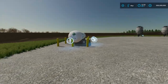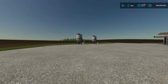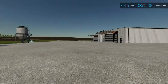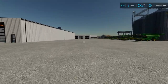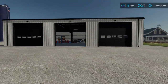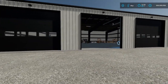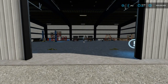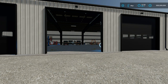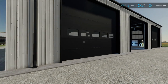Over here I've got my anhydrous tank for putting on ammonia. And then over here I have a lime and seed filling station on the other side of the shops. I do have the Superman mod activated so I can run, jump, and fly. And then this shop right here is where all the maintenance happens — if I want to make upgrades, change equipment, customize stuff, repaint, or repair equipment, I just pull it in there.